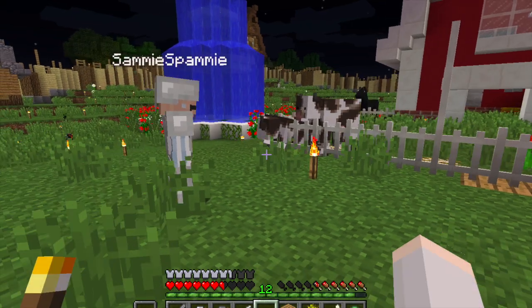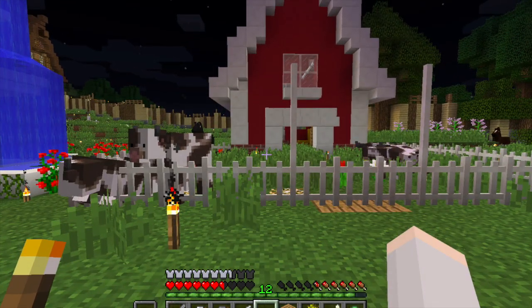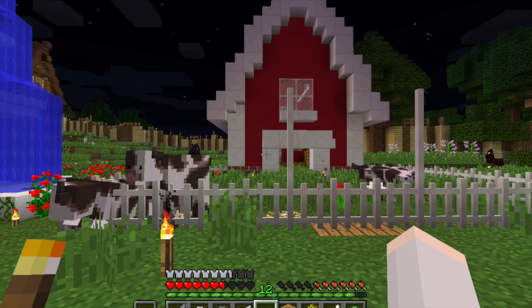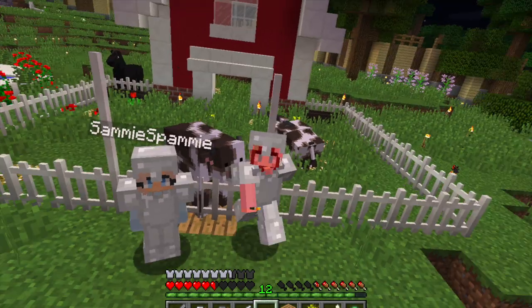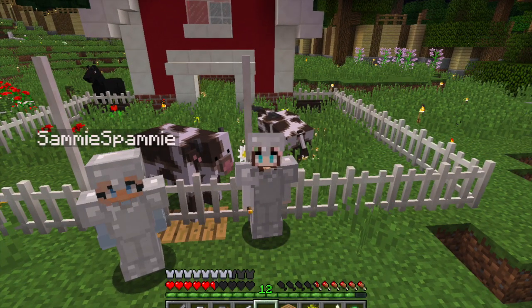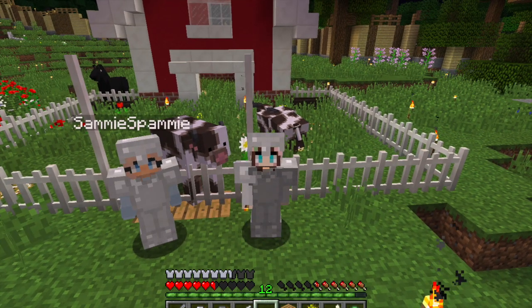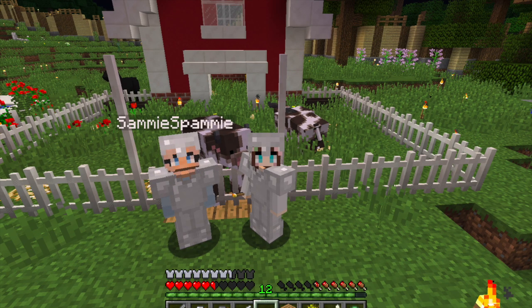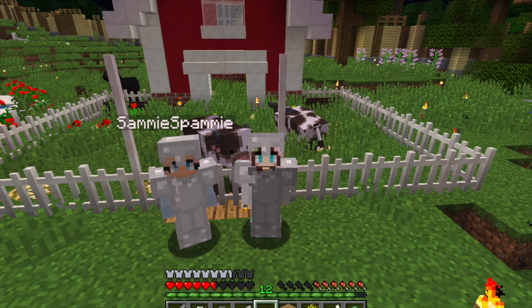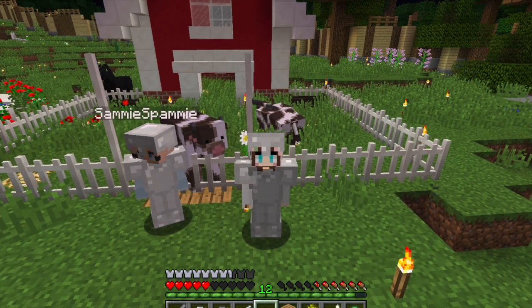I think we should go into creative mode, fix the barn first of all — that window is not in the right place anymore — and then fix the fence. Thank you guys for watching and I hope you enjoyed this video. This cow is still very angry with me. If I get too close it'll hit me. That must be something with this mod because I've never had a cow this mad at me before. She's like a golem but not as intense — she's not gonna kill me with two strikes. Well, if you like this video please press that like button and please subscribe. Bye-bye!